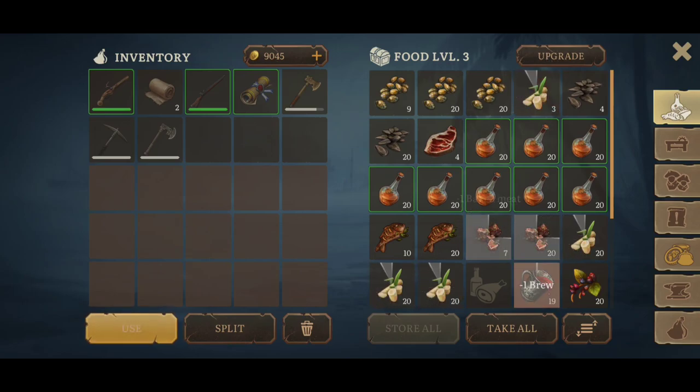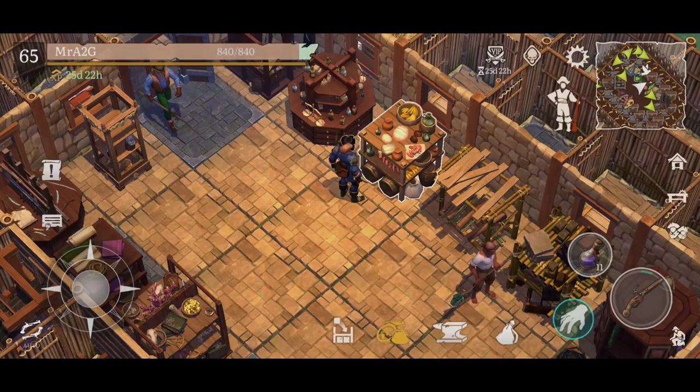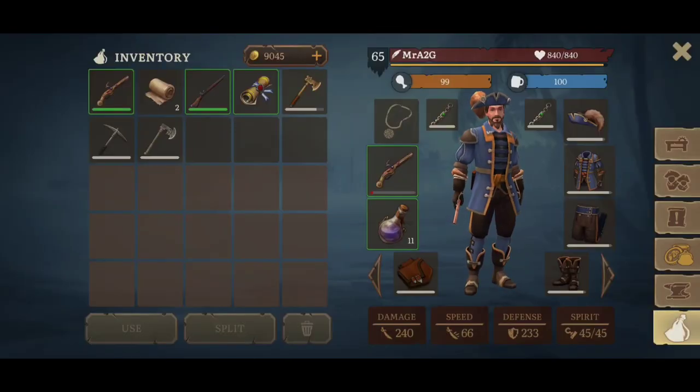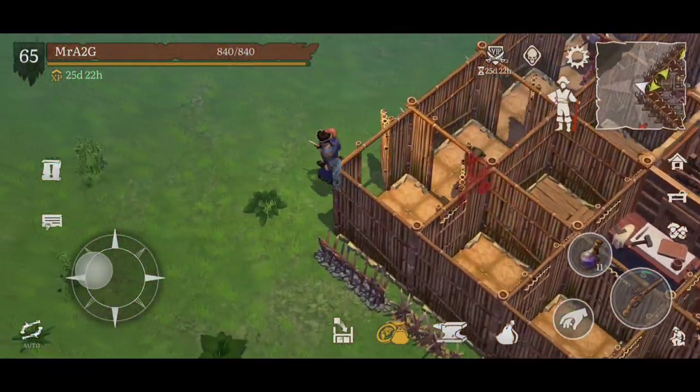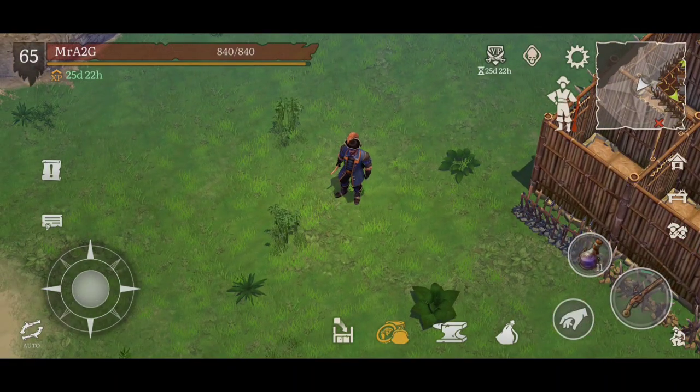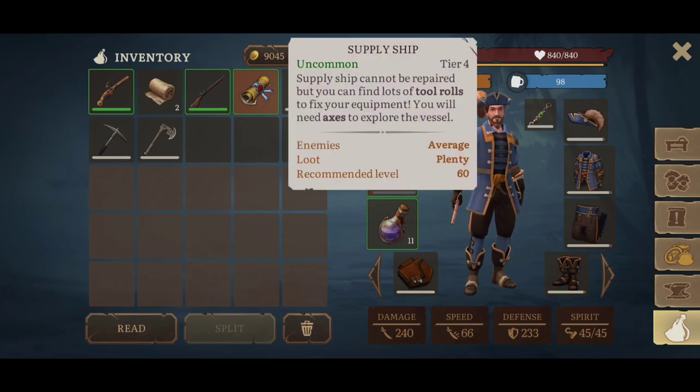I'm just going to quickly make sure that my character has eaten up and is well-nourished. We're going to head out today — this is version 0.34.1, the new update. We've got a new zone called the Supply Ship. It is Tier 4, so we can find lots of tool rolls to fix your equipment, and you'll need access to explore the vessel.